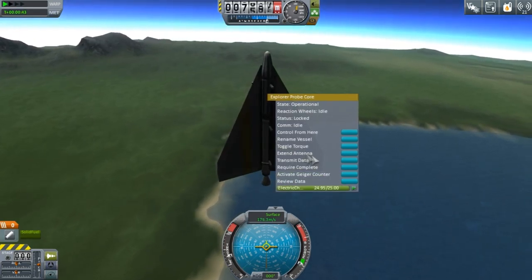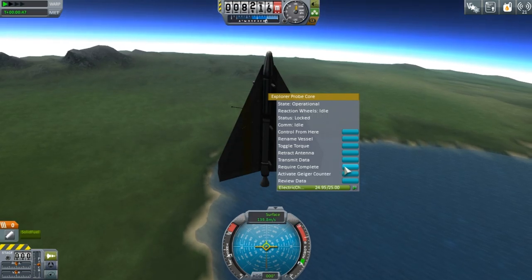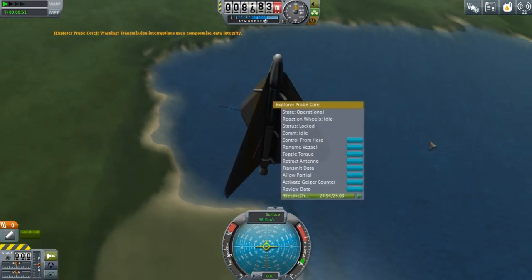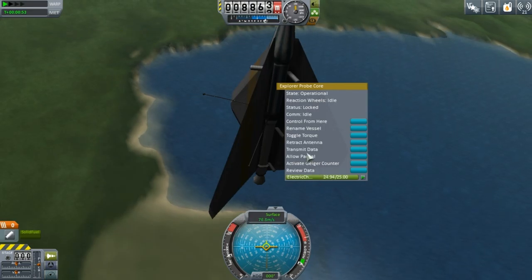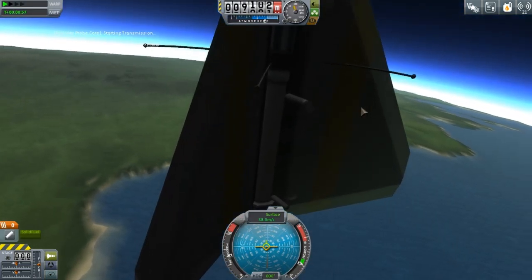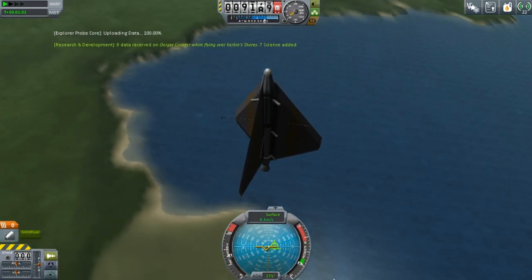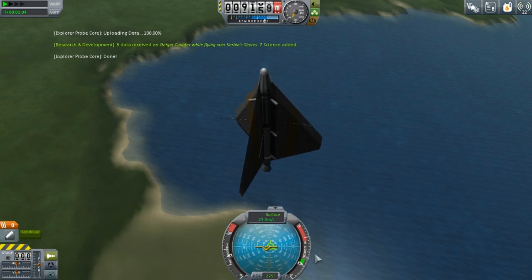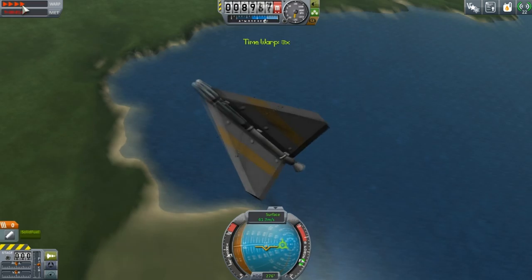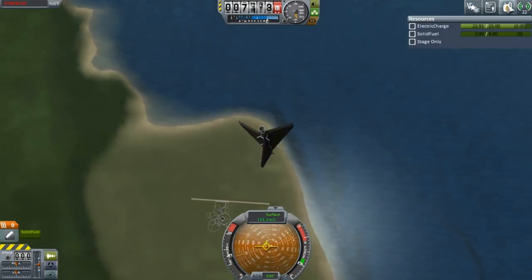I'm going to keep that, extend the antenna, transmit the data and just get some basic Geiger counter data from just about above the lower pressure atmosphere. This isn't exactly going to be groundbreaking work but I launch my first vessel and I get some science experiments. That's just a bit of money and science to get me started off.